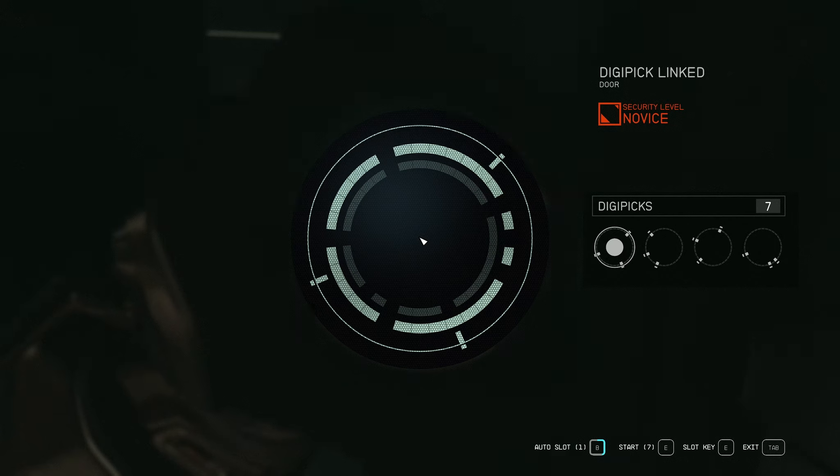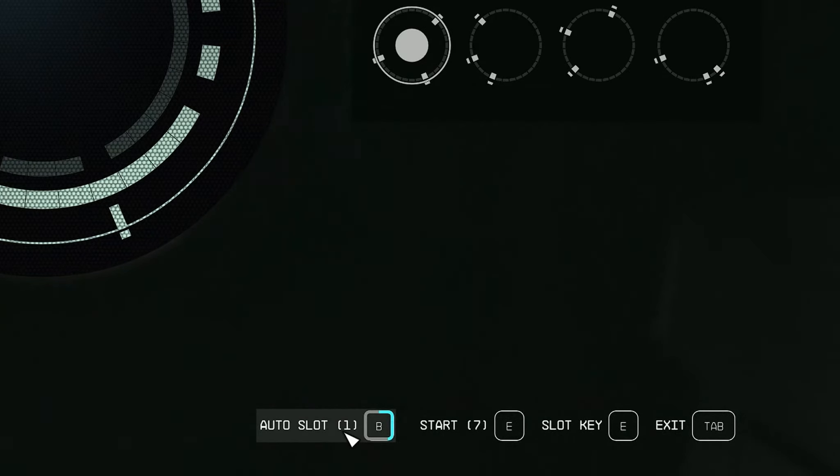Let's start with the novice difficulty. On screen you can see the difficulty level of the lock in orange — it says novice. A bit lower you can see how many digipicks you have; I currently have seven. You can also see the different pins you'll need to slot into the rings to unlock the lock. At the very bottom you can see the number of auto-slots available — I have one right now. Pay attention to that blue outlined square, which fills up every time you open a lock, and when it fills up fully you get another auto-slot.